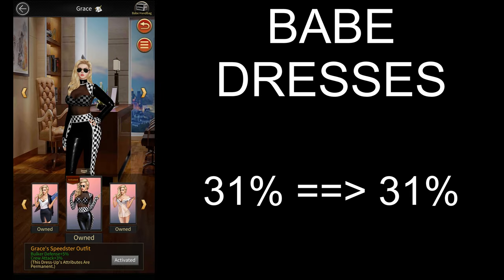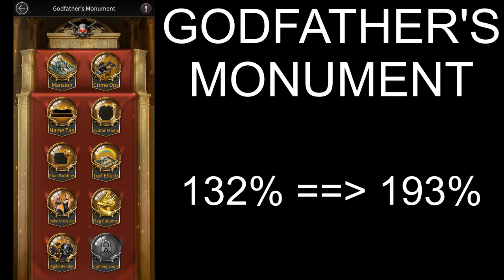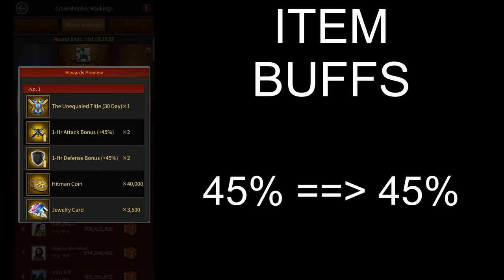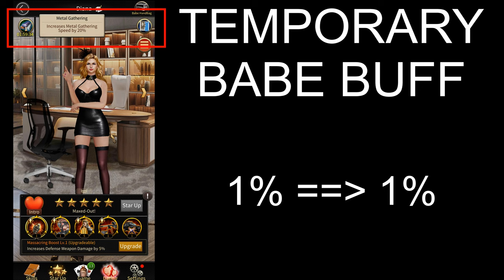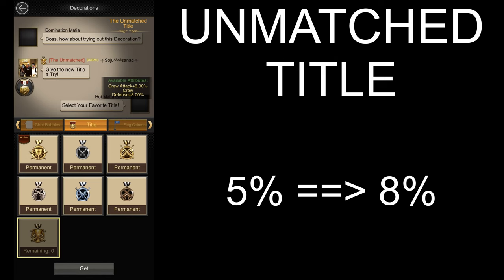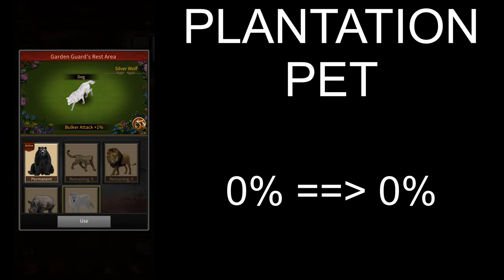There are a few more sources left to go. Babe dresses have remained the same at 31%. Avatars have increased from 7% to 21%. The godfather's monument buffs have gone up from 132% to 193%. Building and item buffs have remained the same at 10% and 45% respectively. Official buffs have gone up by 20% because of the new viceroy buff from the season event. There's the newspaper buff of 1%, the temporary babe buff of another 1%. The unmatched title — which you can get for being at least mansion 30 and having at least 5 billion power — gives you 8% attack instead of 5%. There's the 3rd anniversary clan badge that still gives you 3%. The plantation pets do not give any biker attack yet since they only give bulker attack so far.